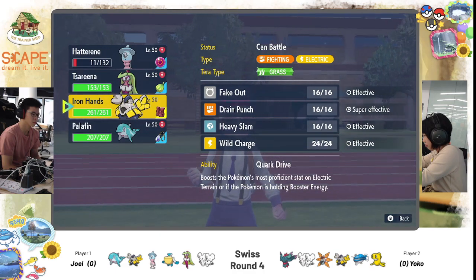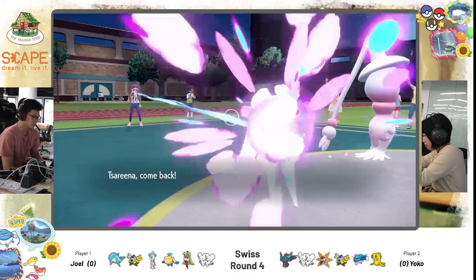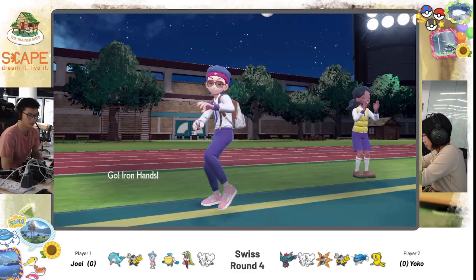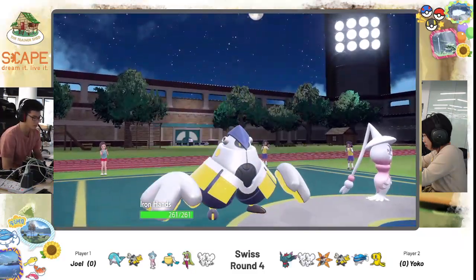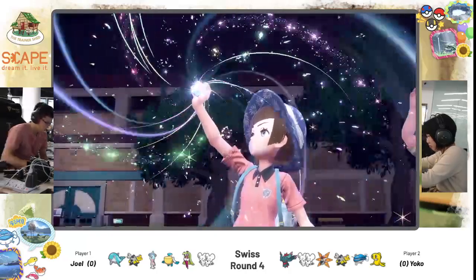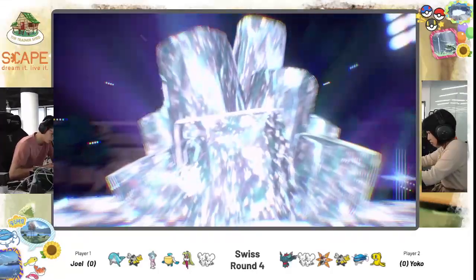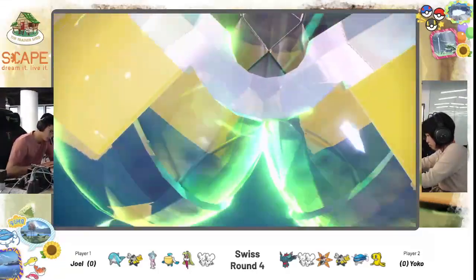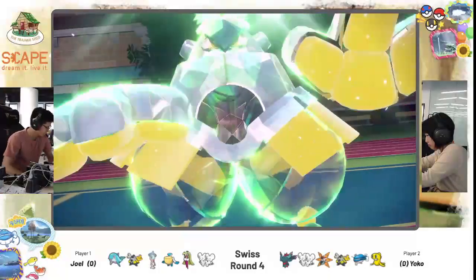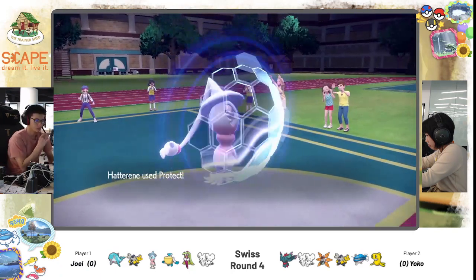Joel has Trick Room but his Hatterin is almost at death's door. And Tassarina, as we've seen, isn't going to operate well under Trick Room — it's forced to switch out. So Iron Hands comes in for Joel. Yoko opts to Tera here, changing her Iron Hands to the Grass type to take away the Fighting-type weakness.